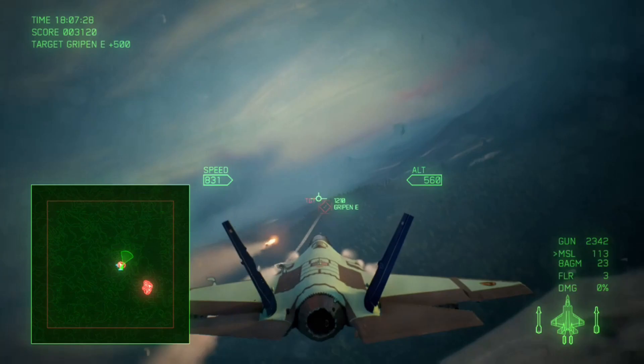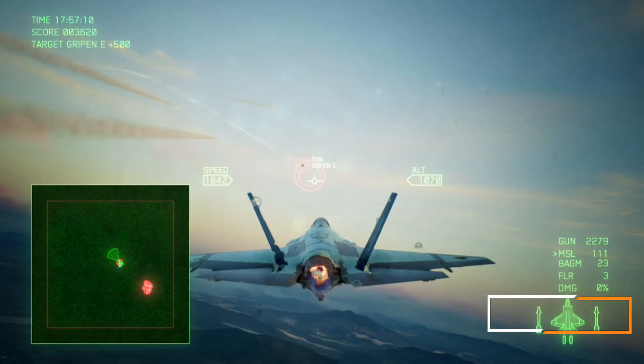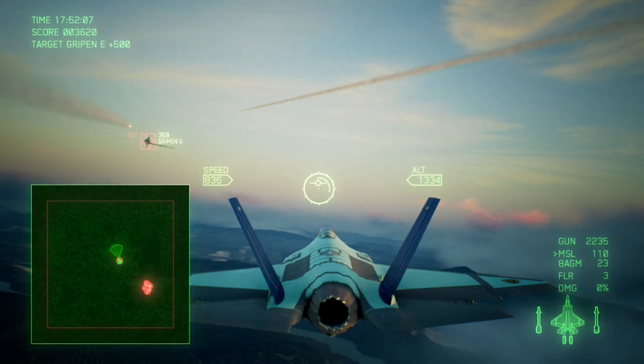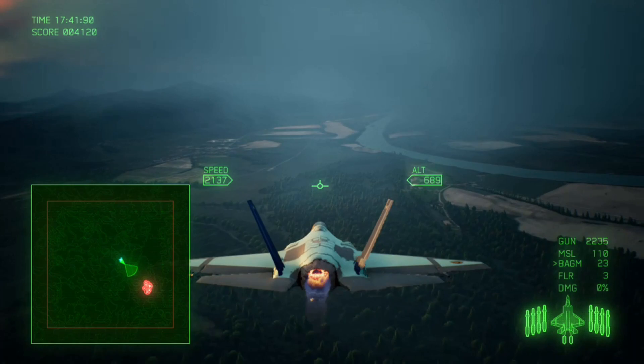One more left. Turn around, engage him. Now that he's destroyed, you should turn around and go to Shalaji Castle as fast as you can because the clock is ticking. Get your 8 AGM ready for when you approach the base, and I will show you how and where the ace will spawn.